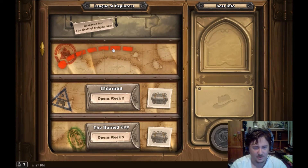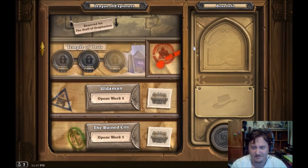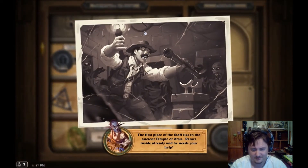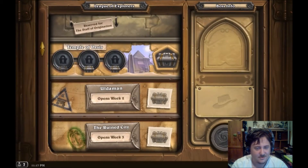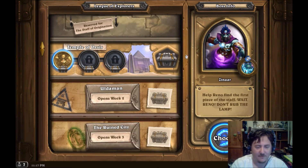We've got a very Raiders of the Lost Ark, Indiana Jones feel here. The first piece of the Staff lies in the ancient Temple of Osses - Reno's inside already and needs your help. Reno's nearly to the relic but he just had to rub a shiny lamp he found. The mechanic here is: draw a card, but give your opponent a wish. Should be fun!